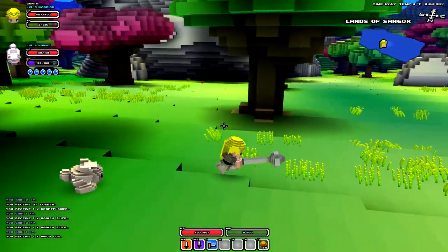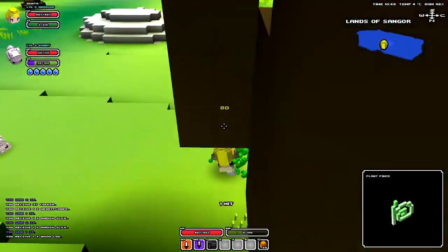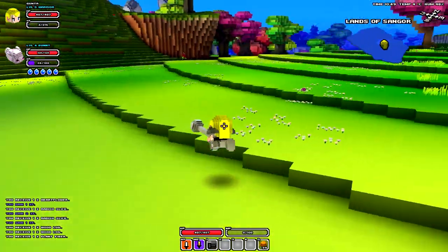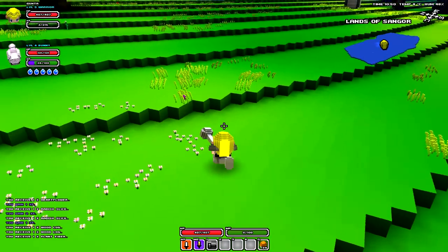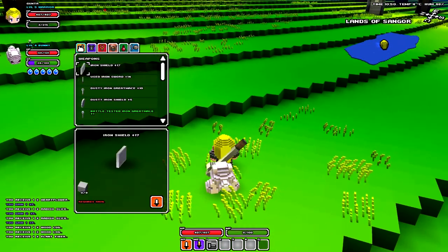Just destroy it and press E to pick it up. Easy. That's basically the introduction to this game — I can't really think of anything else. It's pretty simple.